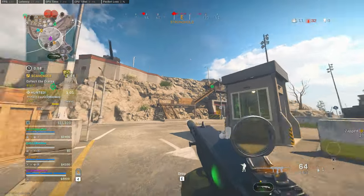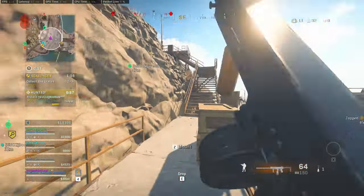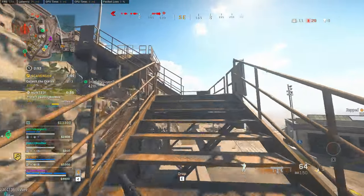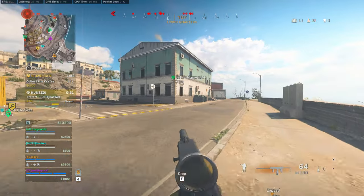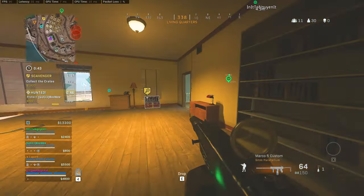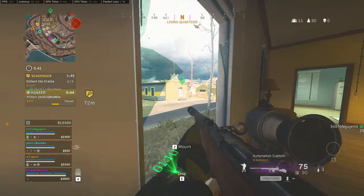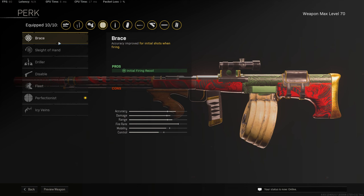And the 60 rounds, running this for the recoil control and more importantly the extra 10 rounds. I know we are losing some damage range, but we are playing on Fortune's Keep and Rebirth Island so we don't have to worry about shooting so far out. And then running lengthen hatch grip for more recoil control. And then for the perk, running Perfectionist just for more recoil control. You can run Brace, but there's not much initial firing recoil.